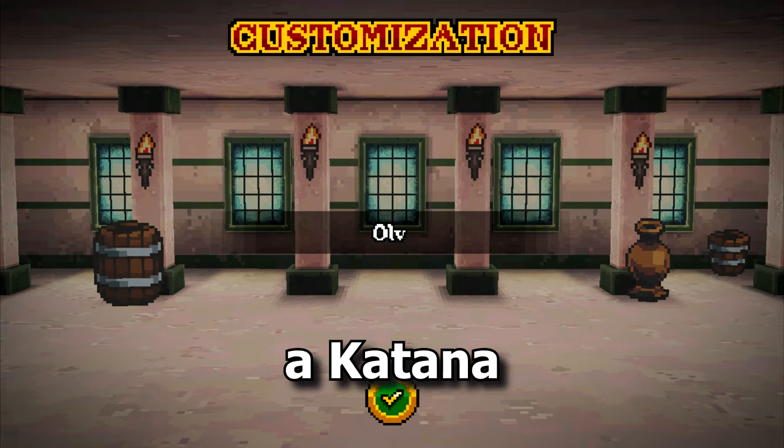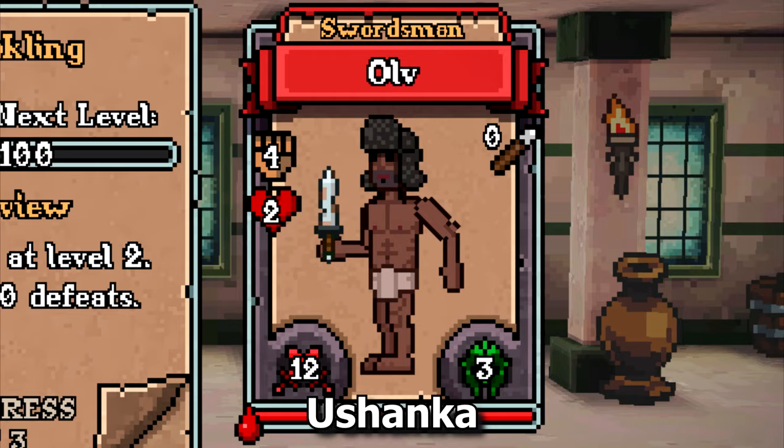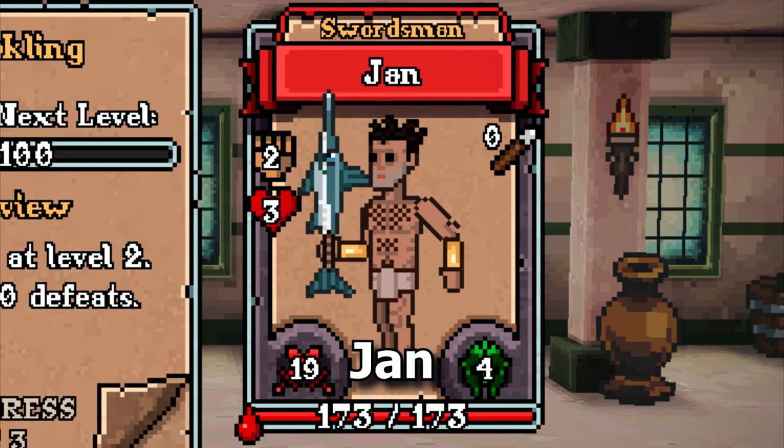A katana. I don't know how to pronounce this one, but... Ushanka. Jan, fish. Swordfish, actually.